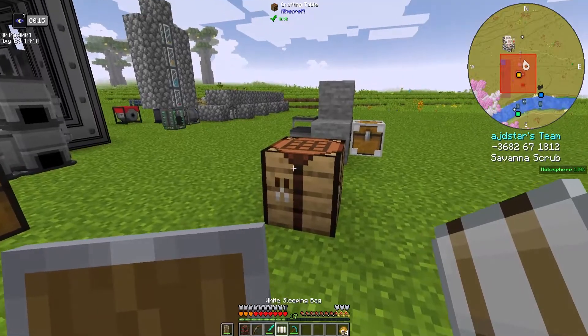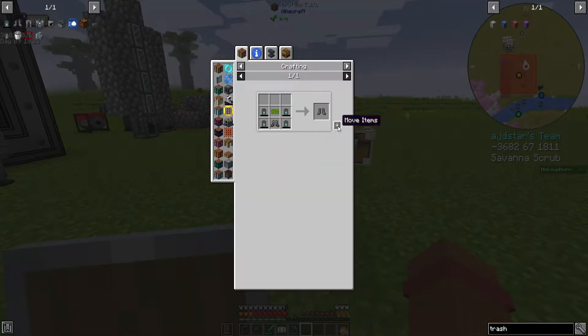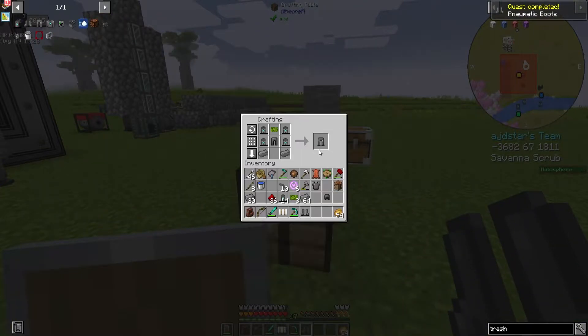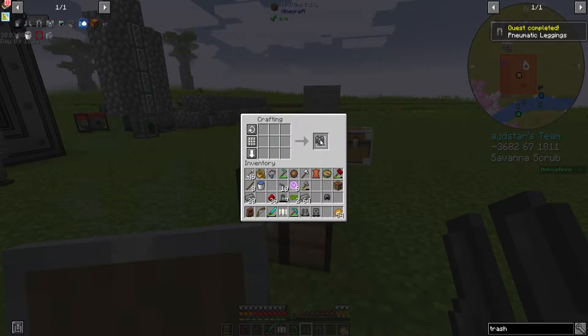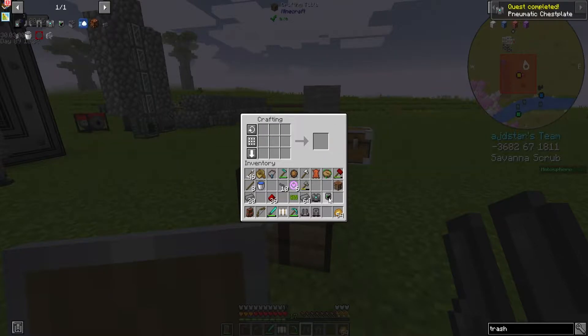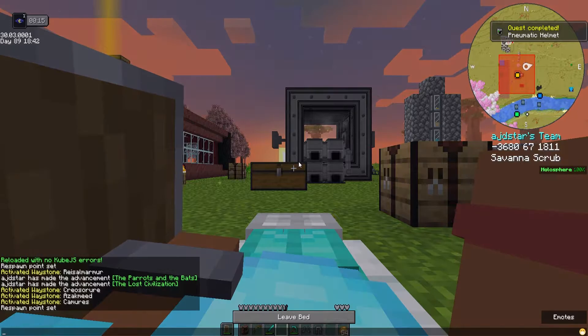Get that ready because we should be dropping to sleep soon - don't want to have to fight some mobs. So now we can start making the pneumatic armor, which is really very simple. And just like that, we are done. Now I'm going to go to sleep and then we're going to work on the upgrades.